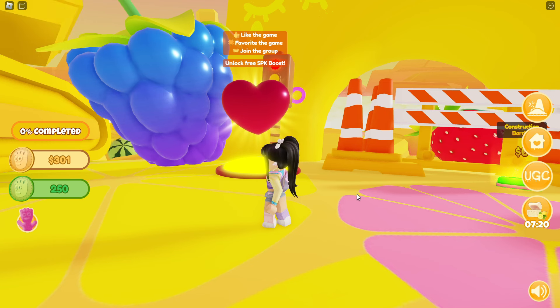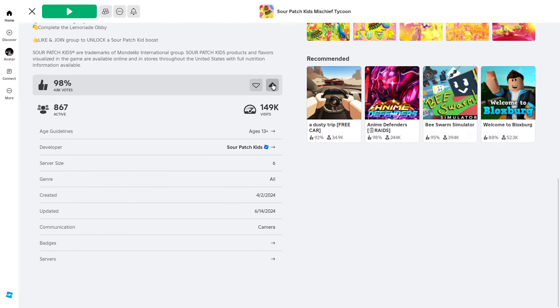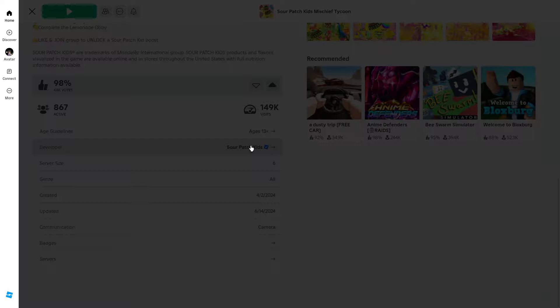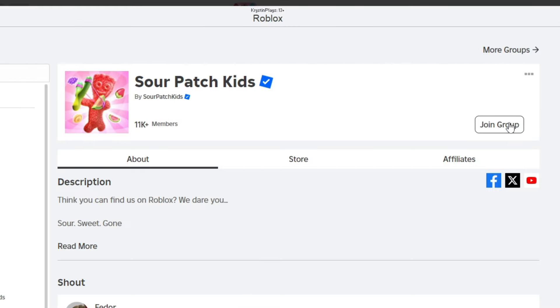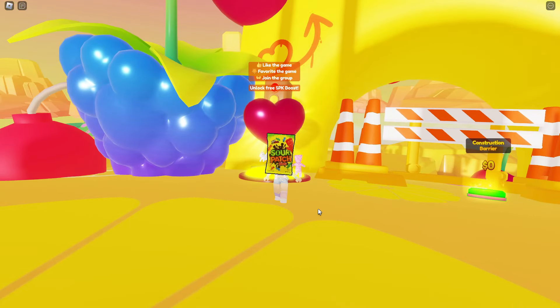So first order of business, we need to like the game, favorite the game, and also join their group for bonus rewards in the game. Now let's join the group, and when we rejoin the game, we can collect our first reward.